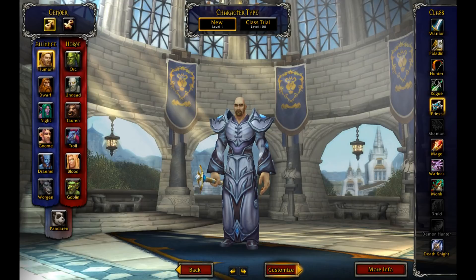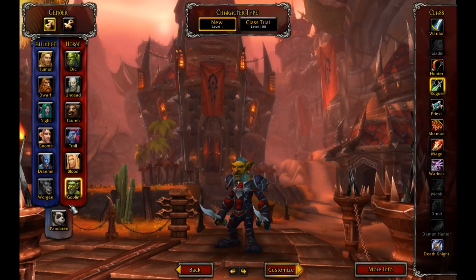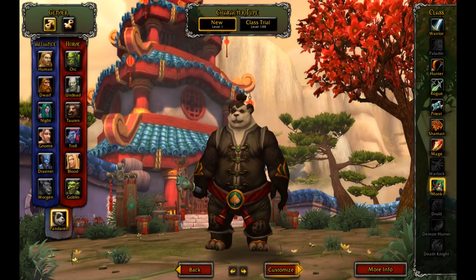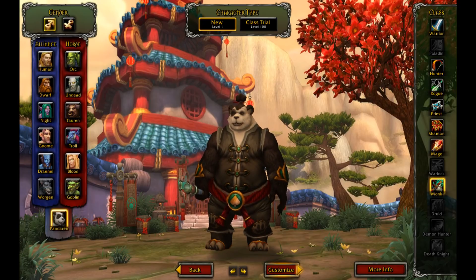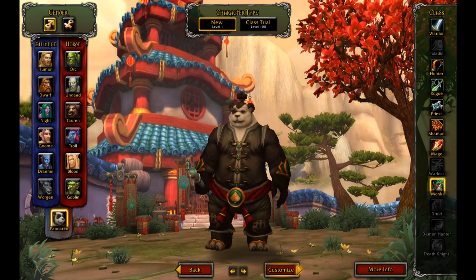Anyway, just look at these new icons first off. These are the new race icons — they've changed slightly. Obvious updates there. Personally, I think the old ones were fine. To me, this seems like one of those 'why change it?' kind of updates. Just check out these new models.